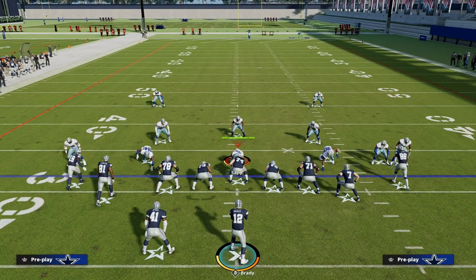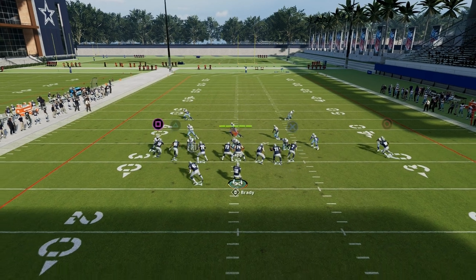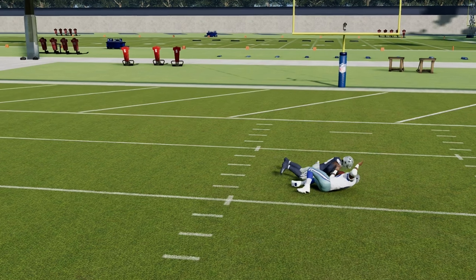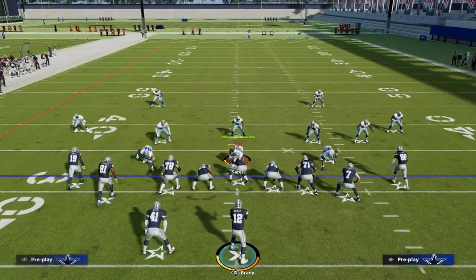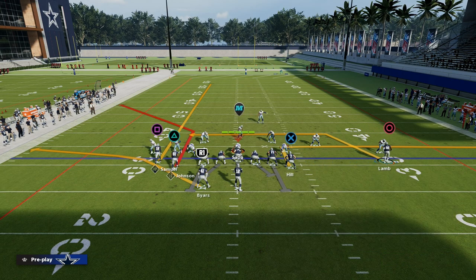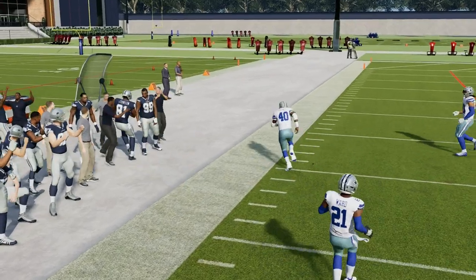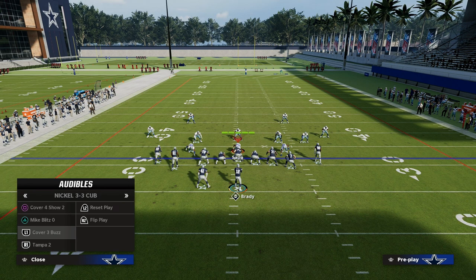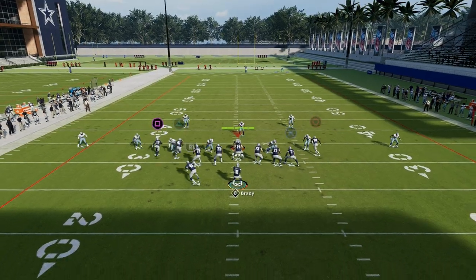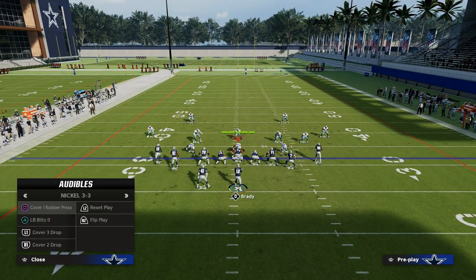You're also going to have some stuff against zone. I really like how this formation attacks man to man. If you leave the route that CeeDee Lamb is on, this angled in route is actually pretty good. When you streak this guy, especially on the short side of the field, it's going to clear out zones really well. You can easily throw that corner route super consistently against cover three, and also against cover four. If someone is running a baseline press style of cover four, that receiver is going to be pretty open on the sideline. You have some really nice flooding combinations you can use against any zone.